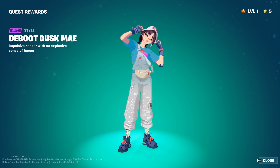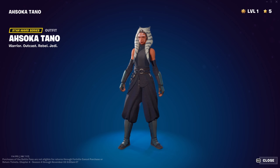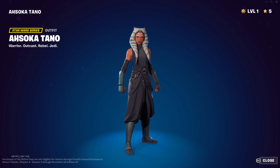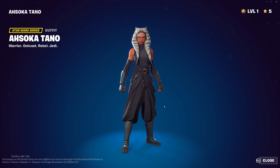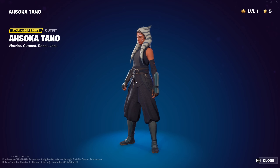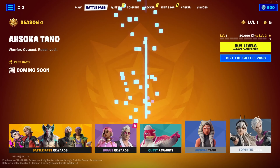So we've got the Ahsoka Tano set, and it's all a mystery except for Ahsoka herself. It's Ahsoka from The Mandalorian and the Ahsoka show. I'm happy Ahsoka's here, don't get me wrong, but this isn't my preferred look for her — I'd much rather it be the Clone Wars or Rebels aesthetic. I know this is similar to both in its own way, but I definitely wish it had some edit styles for different eras of Ahsoka. Still very cool.